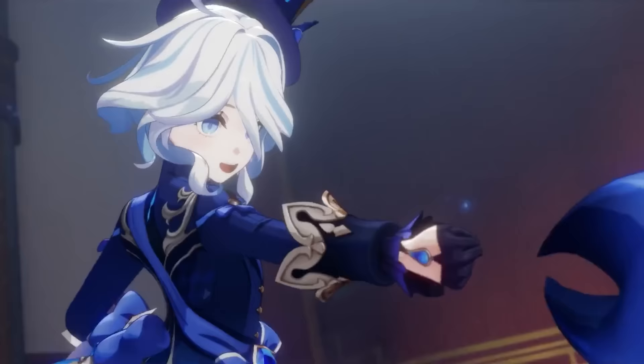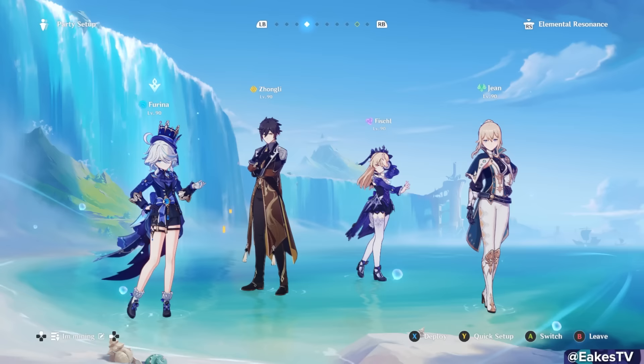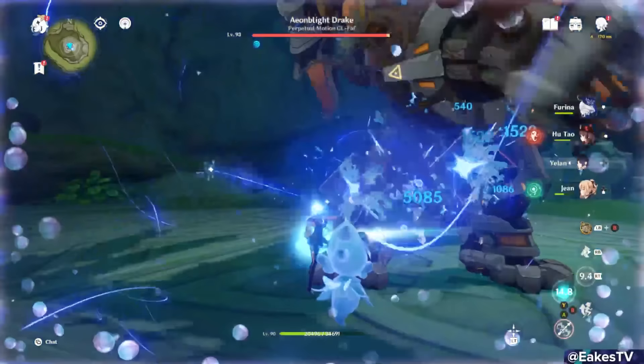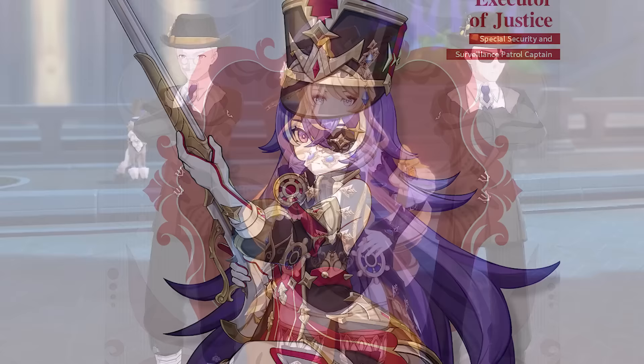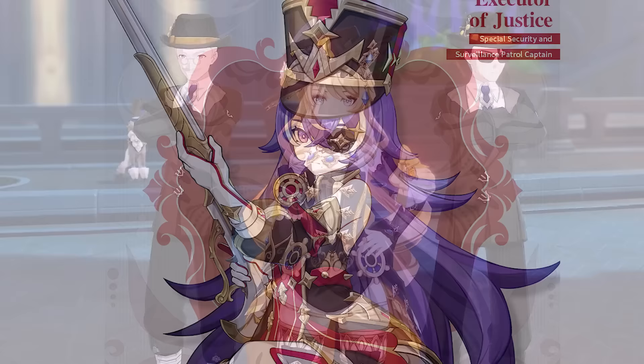And that is a big handful of Farina teams to try. I think all of these are going to be some of her most meta options, but this isn't all of them. Her possibilities seem endless — she synergizes with most characters in the game by sheer damage buffing, not to mention all the future Fontaine characters she'll surely synergize with too. Drop your favorite team comps down below for the ones I missed.